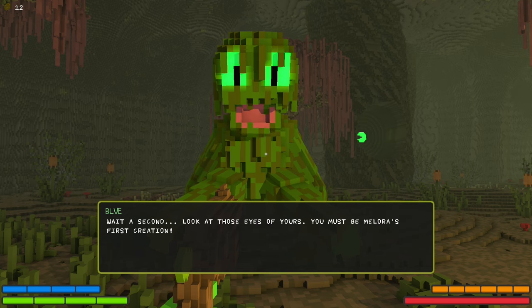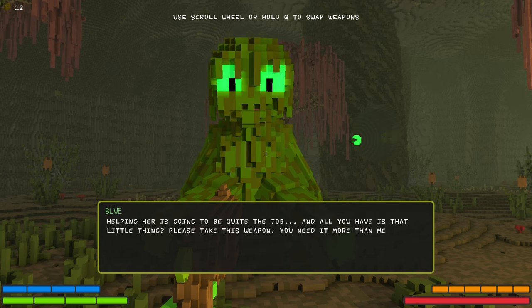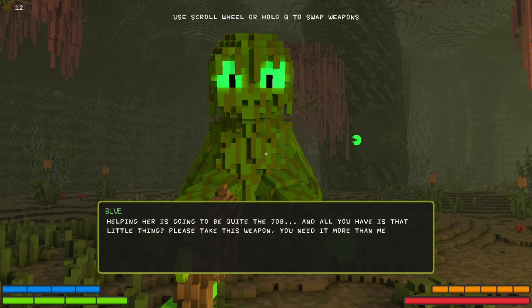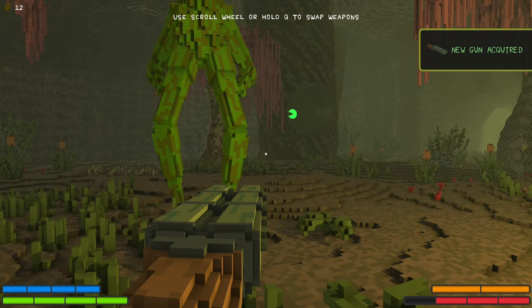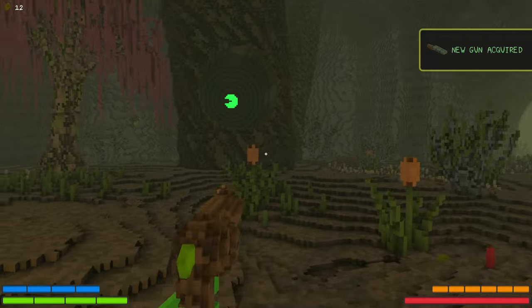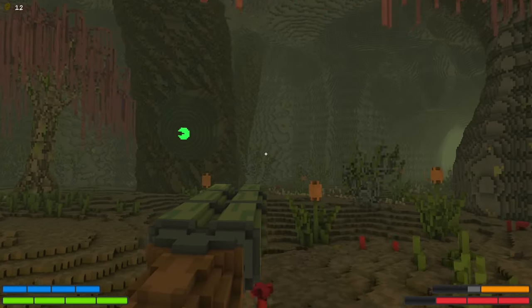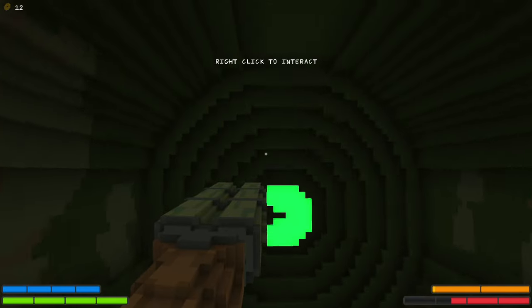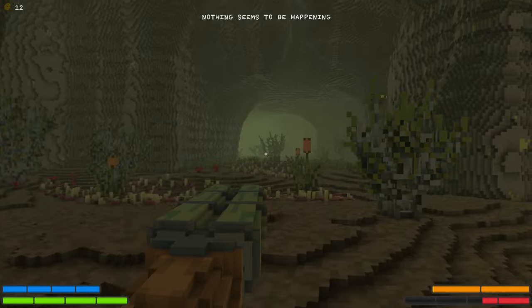Wait, this is a different person. Wait a second — look at those eyes of yours. You must be Melora's first creation. Helping her is going to be quite the job, and all you have is that little thing? Please take this weapon, you need it more than me. I got a shotgun. What is this? Nothing seems to happen.